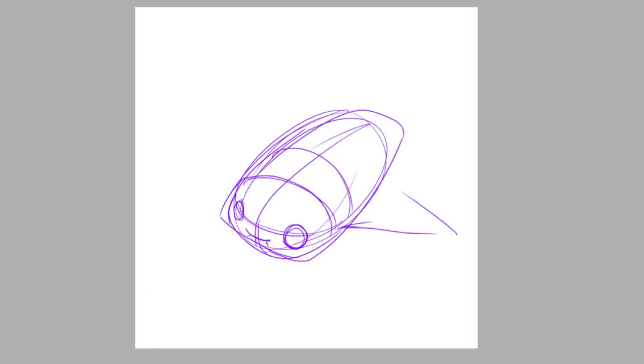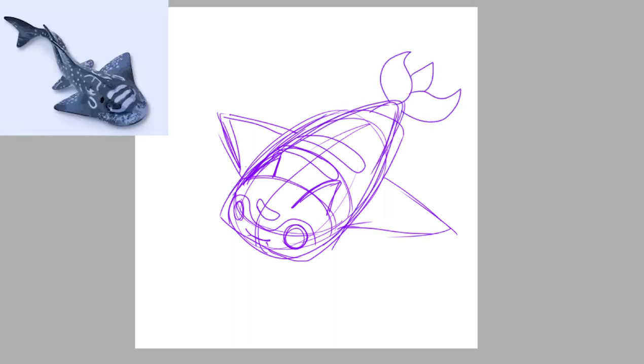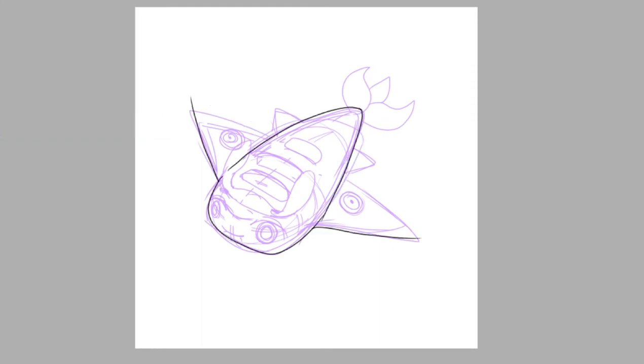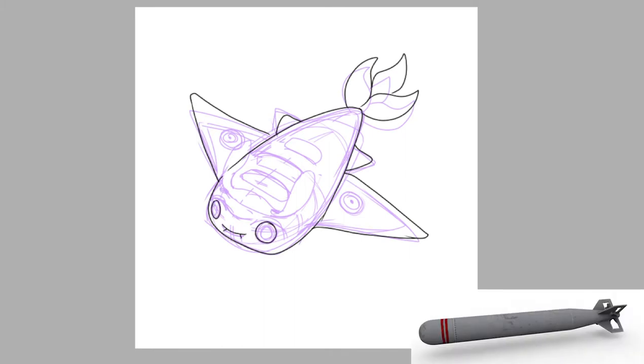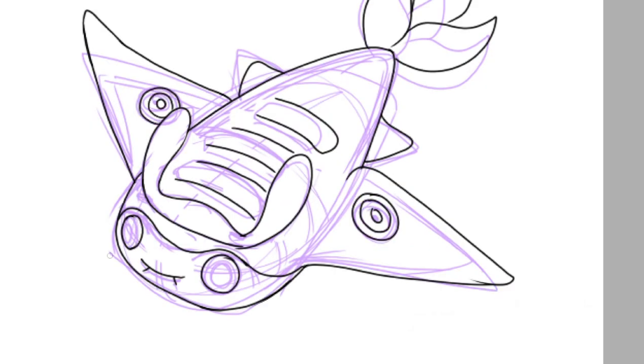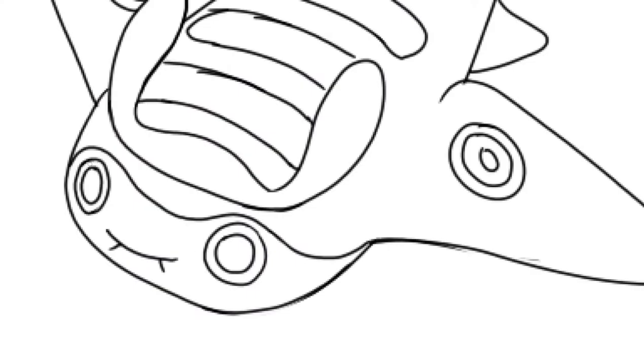First up, we got the Torpedo Mantine. For the type of Manta Ray, I took inspiration from the Shark Manta Ray. I made the body of this Mantine slimmer, and the head shape more square. So instead of taking a nod to fighter planes, I decided to take inspiration from torpedoes. I made the tail resemble the small fins of a torpedo, while keeping them the same shape as normal Mantine's tail. The most iconic part of the Shark Manta Ray is its white splotches — almost looks like a whale shark.